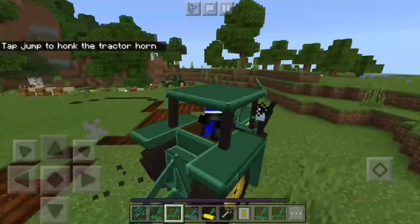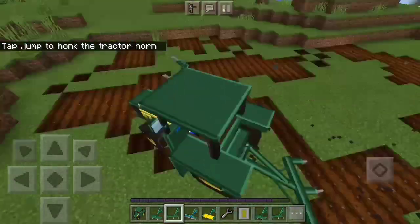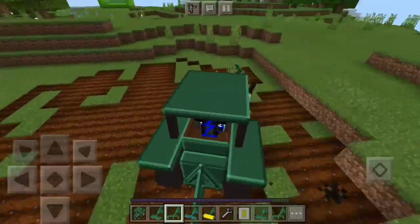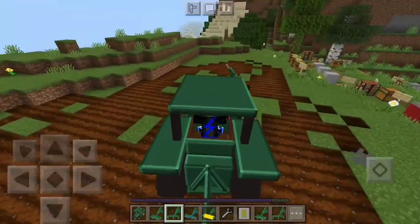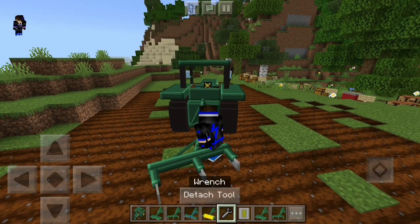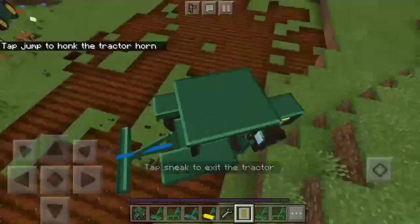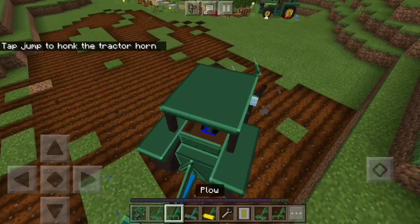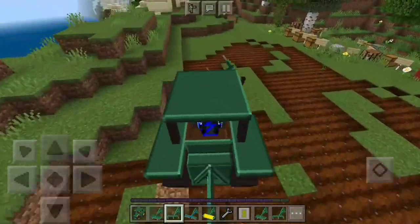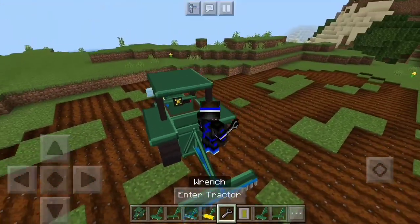To detach, use the wrench — crouch and right-click. Next is the plow: attach it and drive over the ground. As you can see, it makes farmland. I found a bug where the plow sometimes creates already-hydrated farmland, which is a bit odd, but that's what it's supposed to do regardless.